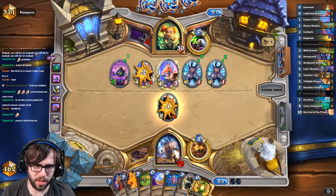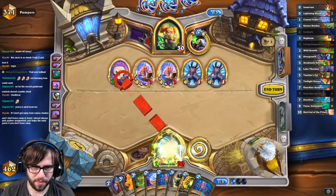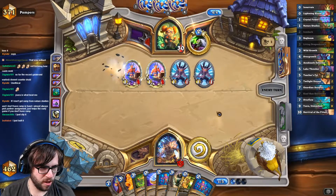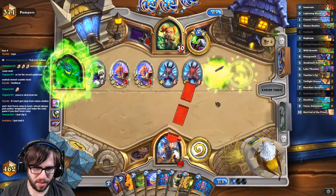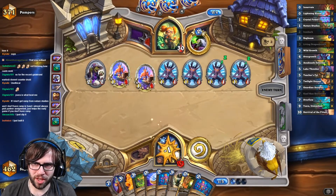Well, you said this is a favorite matchup. Honestly, the better play would have been probably mulliganing away Nature Studies and getting Overgrowth. Oh, we got Overflow? Okay, so next turn we do busted things.